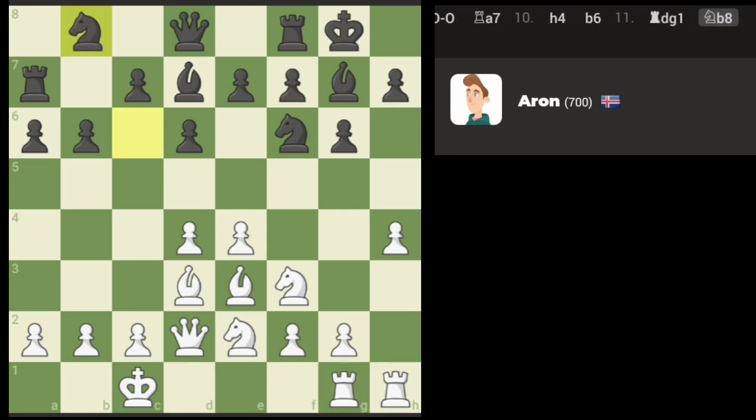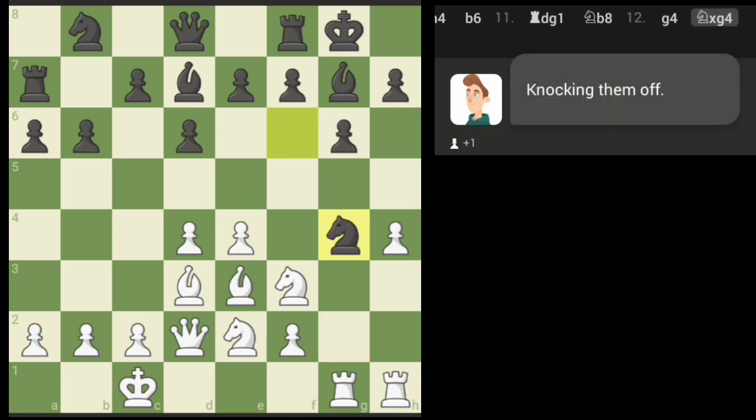A stronger engine would attack with some lines and get its queen out, but I don't see that yet. I just realized it's kind of a blunder — I don't think they're going to exploit that. Oh, they will exploit that. Okay, that's fine, we can go here.